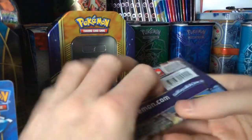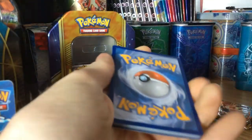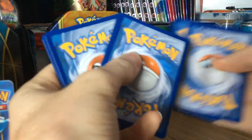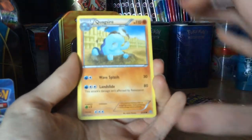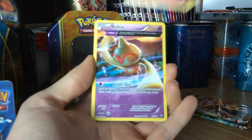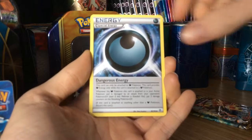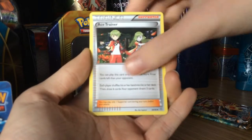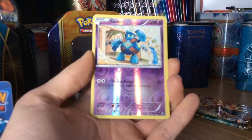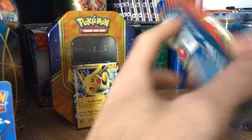Straight into the Ancient Origins. I said in the last video I'm only a fan of the full arts in this set because there's not much that really entices me. In our first pack we get Quagsire, Eevee, Golett, Roltz, Baltoy with Ancient Trait, Rotom, Dangerous Energy, Ace Trainer, Reverse Golett — I don't know how many Reverse Goletts I've pulled — and the rare is a regular rare Golett. Not going to talk about that one.